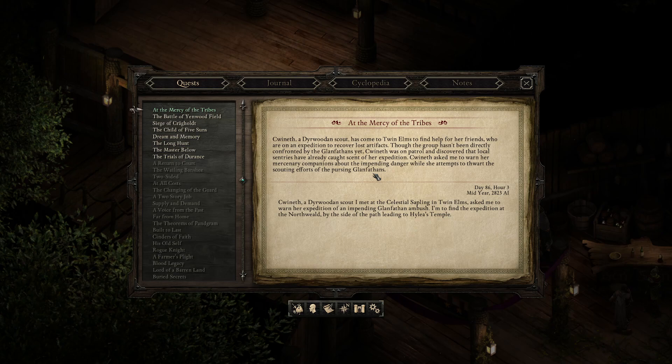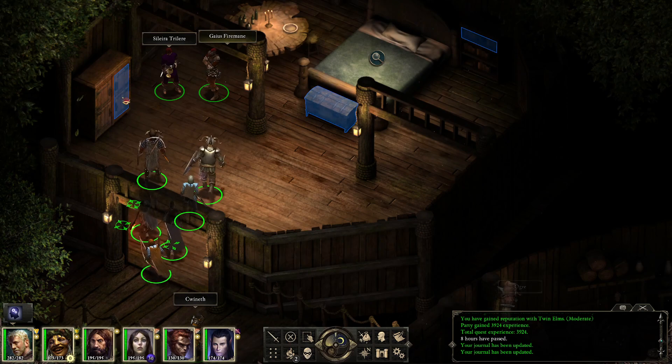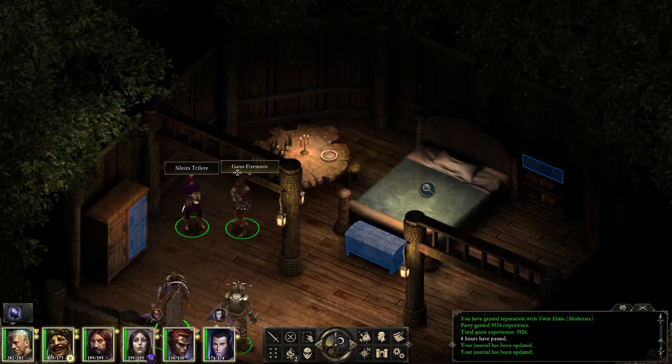New quest acquired: At the Mercy of the Tribes. Swineth, a Dyrwood scout, came to Twin Elms to find help for her friends on an expedition to recover lost artifacts. Local sentries have caught scent of the expedition, and she asked us to warn her mercenary companions about the impending danger while she attempts to thwart the Glenfadden scouts. We are to find the expedition at the North Weld, by the path leading to Hylea's temple.